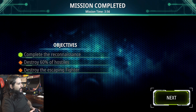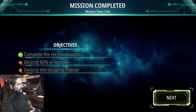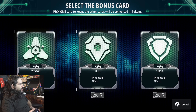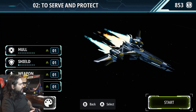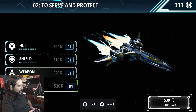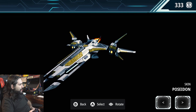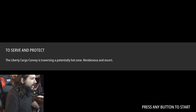I didn't get to do all the objectives. You can see each stage has three objectives: complete it, destroy 60%, and destroy the escaping fighter. And then you can get a new card and add it to something. There's the points we gained. When we go to the next mission, I can come over here and upgrade. We're going to upgrade our missile — that's all we had money to do. You can also change your colors and get skins and stuff.